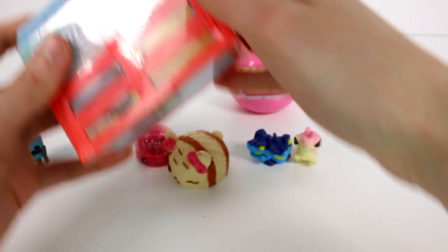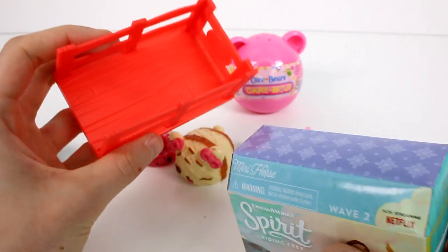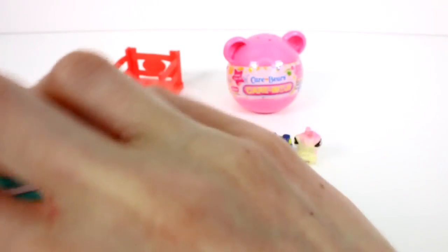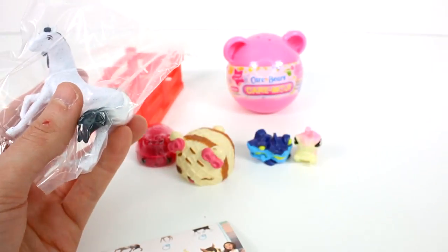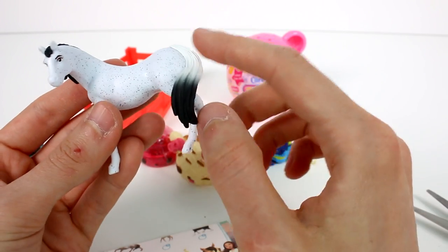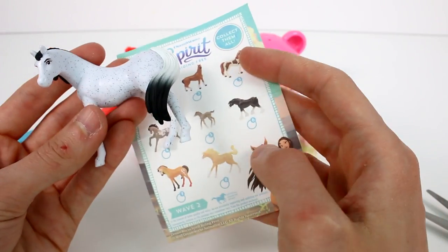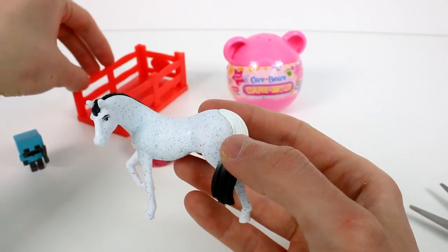Let's open up the Spirit Riding Free horsies! Whoa - that was stuck. We do get a little stall here, a red one, and you can stand your horse in there when you get it. Let me crack this open - there's a checklist on the inside. Everything's taped so well. Oh fancy - wow, I love this one, it's gorgeous! I love the tail - that one's beautiful. It's number one - these are all the ones you can collect. So beautiful! Let's put them in the stall.